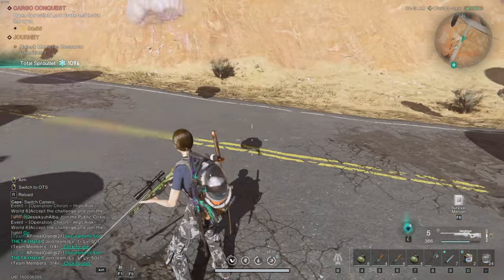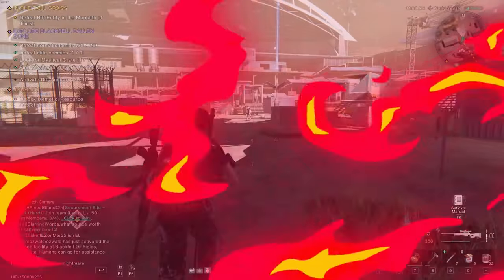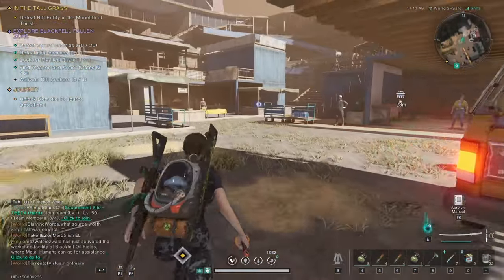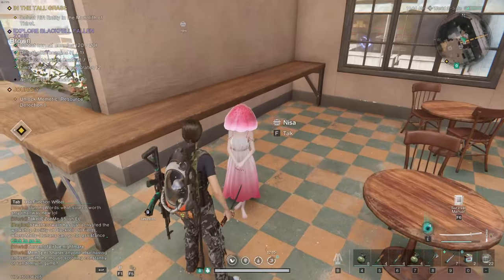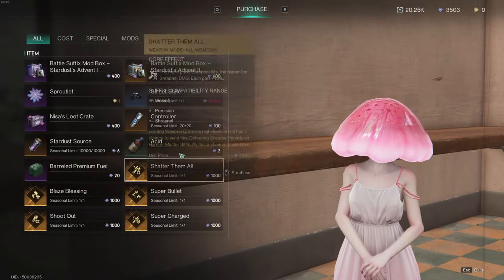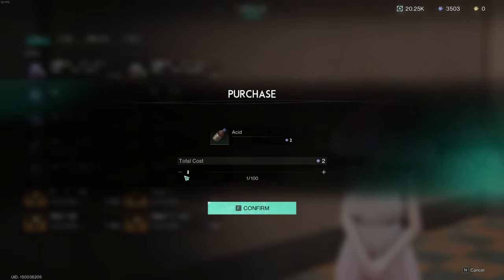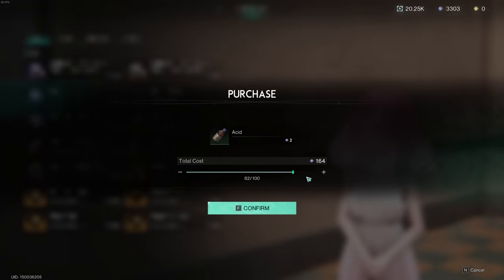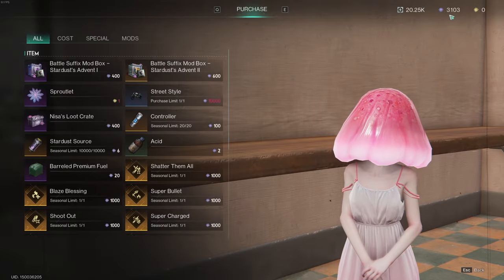I accrued 1,100 sproutlets, then got another 80 from the reward box at the end — that's almost 1,200. You can go to any settlement and find Nisa, who has a sproutlet on her head, and exchange sproutlets for acid. It costs 2 sproutlets per acid, and you can buy in increments of 100 with no limit. From what we just did in about 10 minutes, that means you can get 600 acid — probably the quickest way to get large amounts, though the events aren't always available on the map.